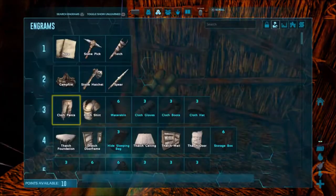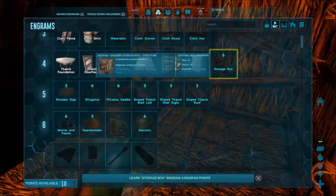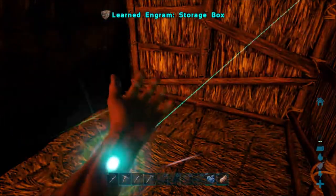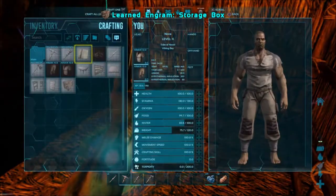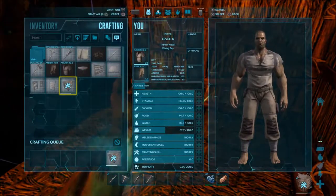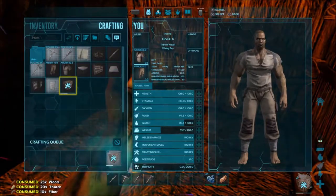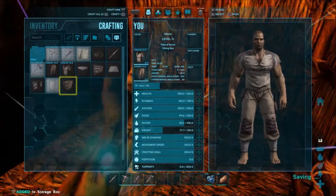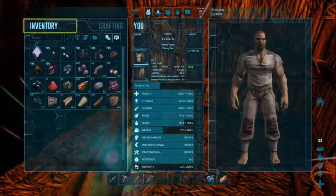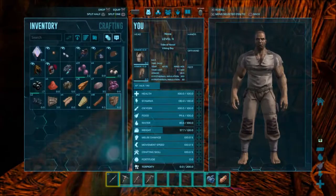I'll hit the options button to pull out my engrams and see what we're going to learn next. I have 10 engram points and I'm going to use six of them to grab that storage box because we are desperate for storage space right now. We have enough for them. Another great thing about storage boxes is they will be helpful for the rest of the game and they're a great way to get experience — so if I just need to craft stuff to get XP, storage boxes are a great thing to craft more of.